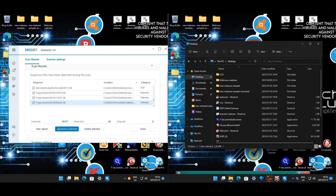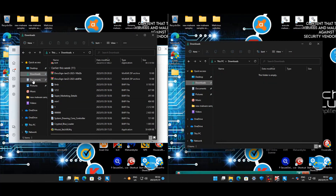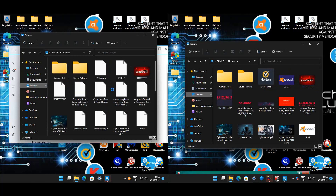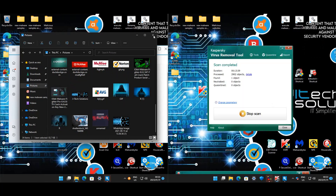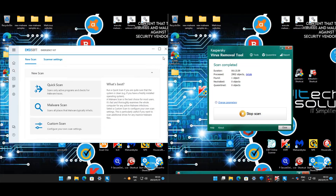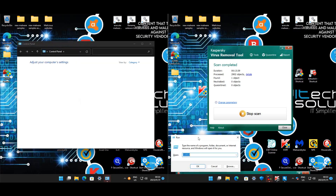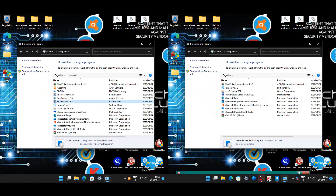Let's check our files. Under Documents, everything is protected on both machines — no infection there, which is good. Pictures are clean on both Avast and the Microsoft machine. The wallpaper did return after the reboot. Looking at the control panel, Avast has FileZilla and Final Recovery installed — unwanted programs that Avast didn't block. So Avast has more PUPs installed than Defender, meaning Defender does better in that department.